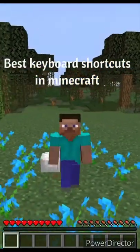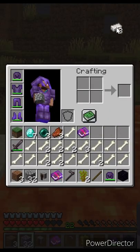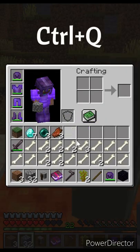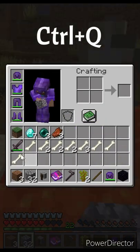Best keyboard shortcuts for Minecraft. If you want to throw stuff away, instead of throwing things away one by one, just press Ctrl-Q and hover over the items that you want to throw away.